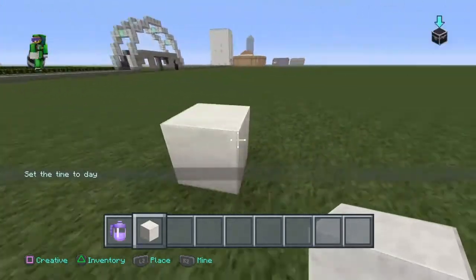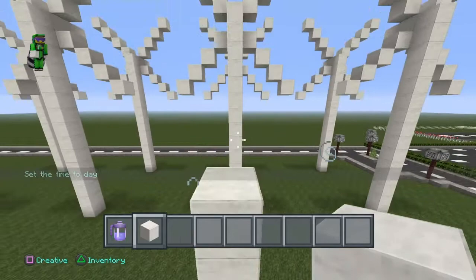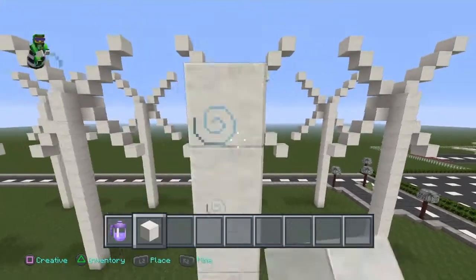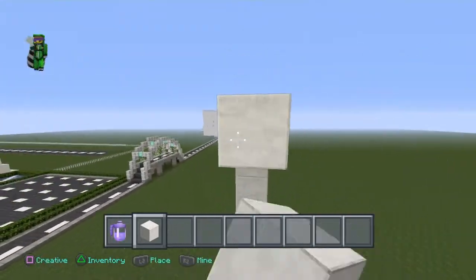Basically you get one block, depending on how big you want it. You can have a one block or you can have a four block. Bring it up to at least 12 blocks, probably higher. Then go two blocks in front.